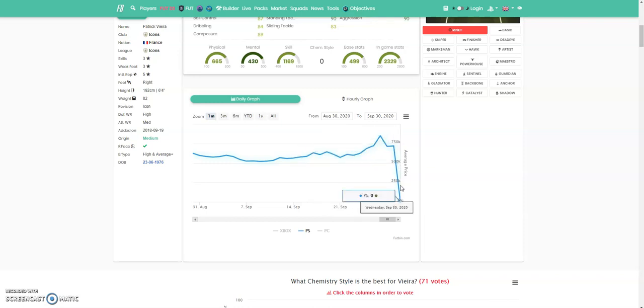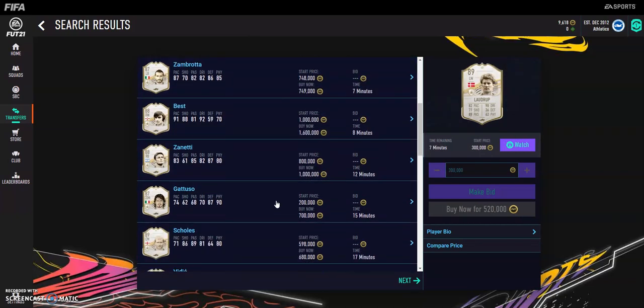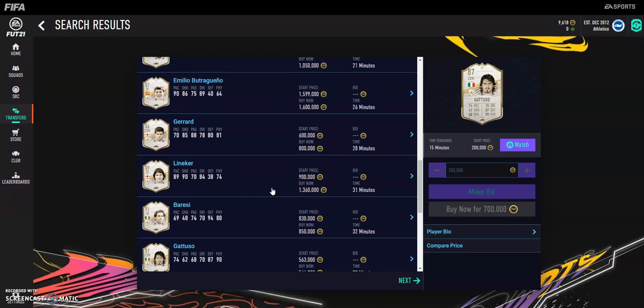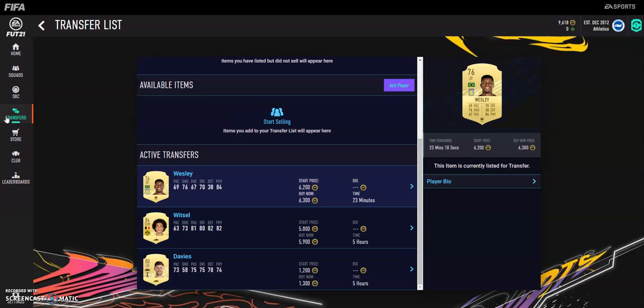There are so many different ways to get them cheap. You want to start investigating the market and pulling data like that together. As time goes on, it's going to get better and better to trade with icons. Do not just buy at any price — go off last year's prices as a guide, but knock about 100k off just to be safe so you're not stuck with a player you don't want.